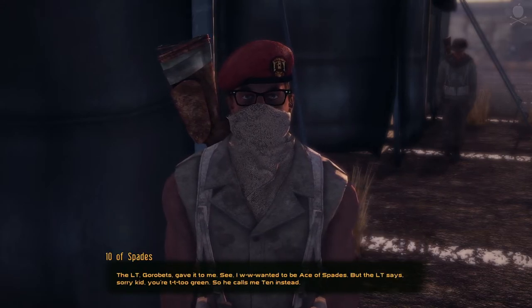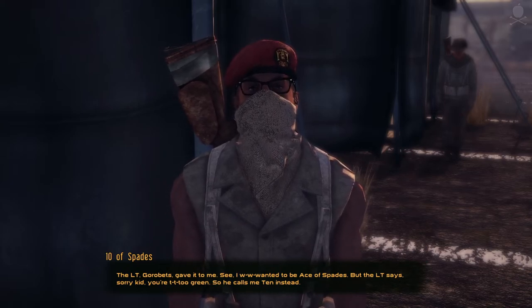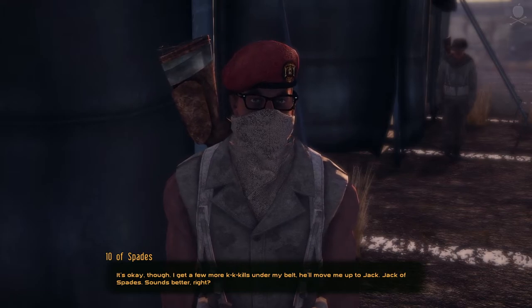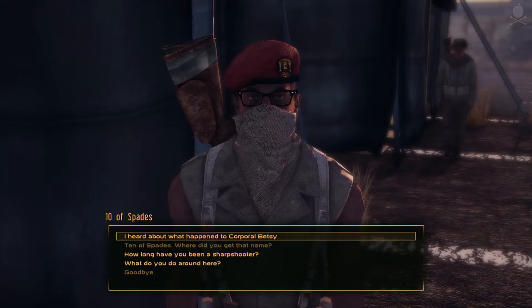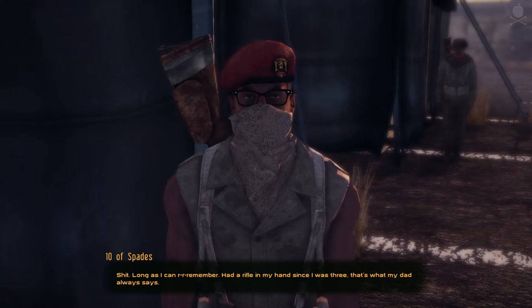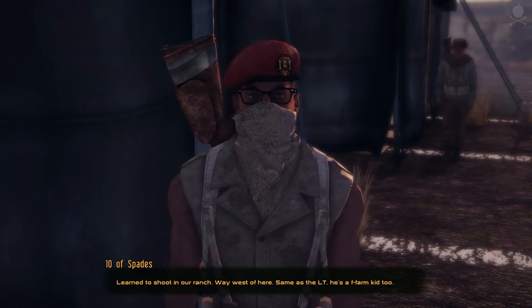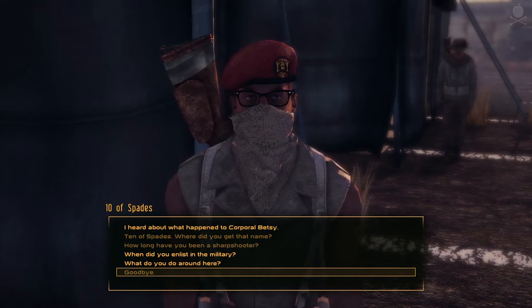What about your name — it's a bit unusual, Ten of Spades. 'Gorobets gave it to me. See, I wanted to be Ace of Spades, but the LT says sorry kid, you're too green — so he calls me Ten instead. I get a few more k-k-kills under my belt, he'll move me up to Jack. Jack of Spades — sounds better, right? If I keep at it, eventually I'll make it Ace. Think I'll skip Queen though.' You've been shooting long — the Lieutenant said you're a farm boy. 'Long as I can remember. Had a rifle in my hand since I was three. Learned to shoot on our ranch, way west of here — same as the LT, he's a farm kid too.' Thank you for the information on Corporal Betsy — I'll see what I can do. 'I'll see you around.'